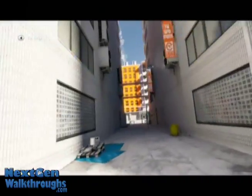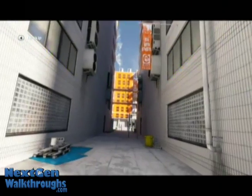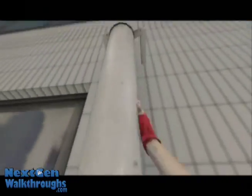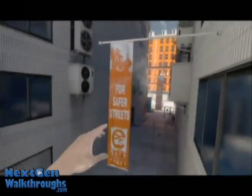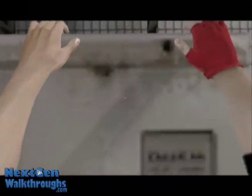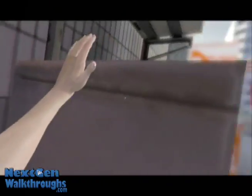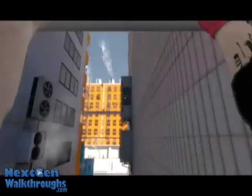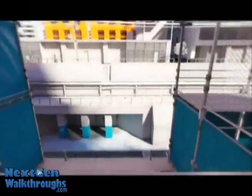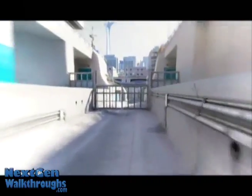Chapter two of the nextgenwalkthroughs.com hard difficulty no-shots-fired strategy guide — it's a little long to say. This is Jackknife. Do these level names have significance to the story? Jackknife's a dude. It's not like what a truck does on I-70 — well, it's both. He's a dude that is also a jackknife, or a trick off a diving board. But that's not what happens in this level — it's the guy's name.